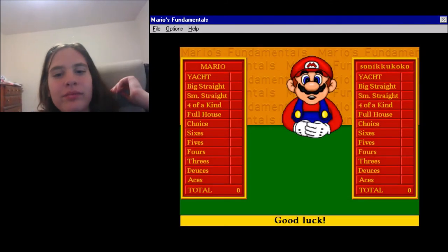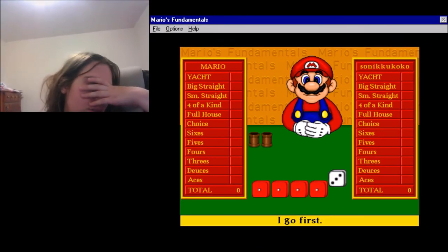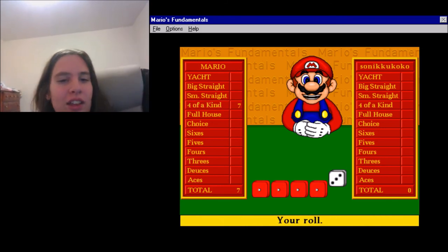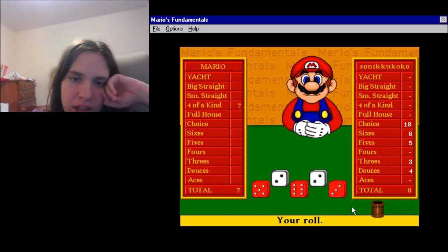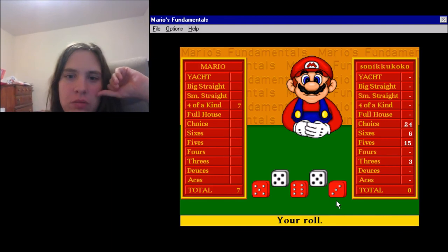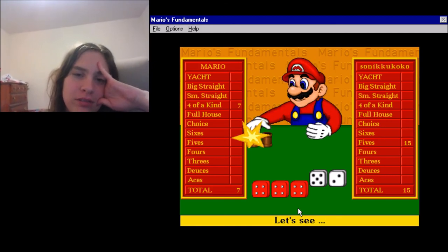Nice music. Good luck. Thanks, I'm going first. And he always goes first in this game. Oh my gosh, I got four of a kind! That's a good one. Four of a kind line. Your roll. I need the luck of Peter Knetter on my side. Oh my — that's a yacht. Just give me a four. Okay, I'll just do the fives. Stop scaring me with so many numbers in a row. Fill out fives, but let's see what we can get. Full house. Big straight. Nice.